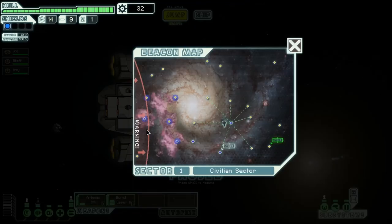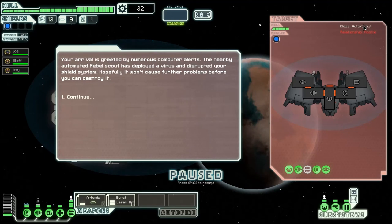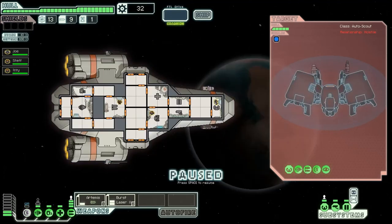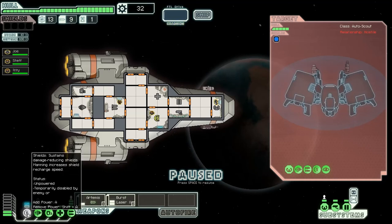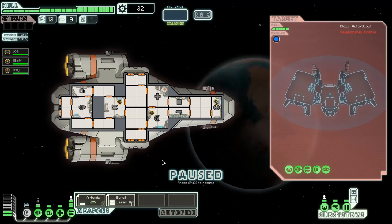As you can see, that warning sign is where the Rebels will be when I next jump — so they're just here somewhere now. Let's go here and see what this gives us. It's an Auto-Scout. Your arrival is greeted by numerous computer alerts — the nearby automated Rebel Scout has developed a virus and disrupts your shield system. Hopefully it won't cause further problems before you can destroy it. Well, so I can't add any more power to shields. I've not seen that in any of the playthroughs I've seen — this could be fun.